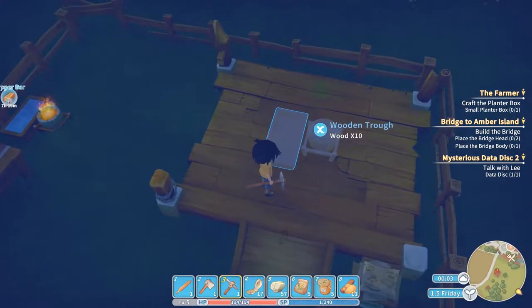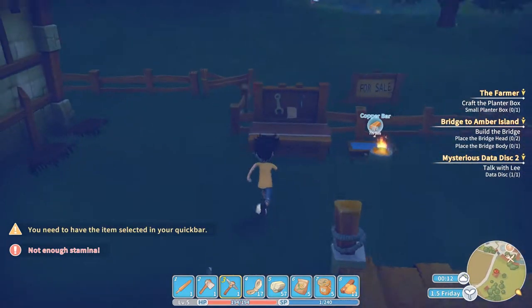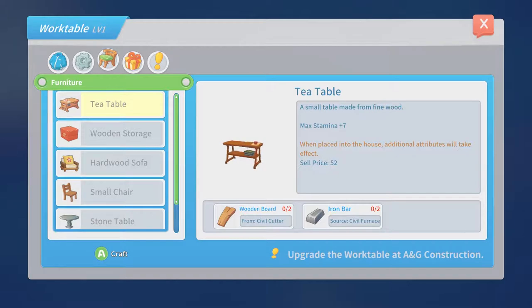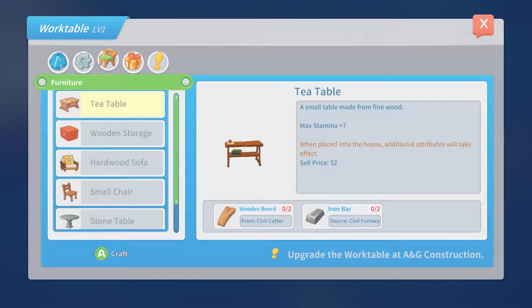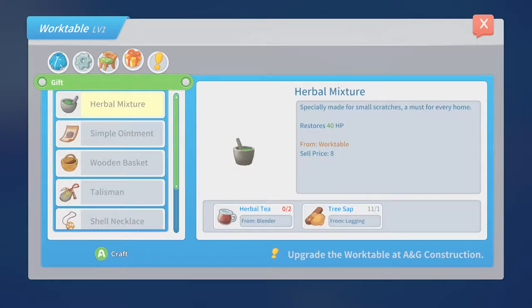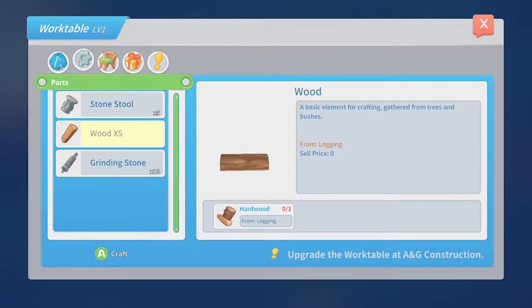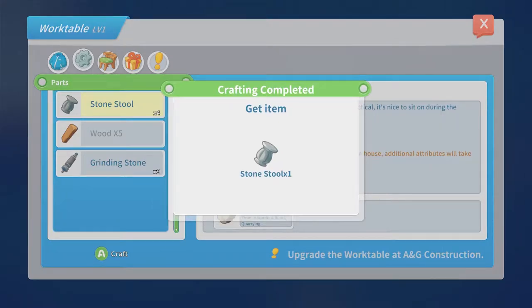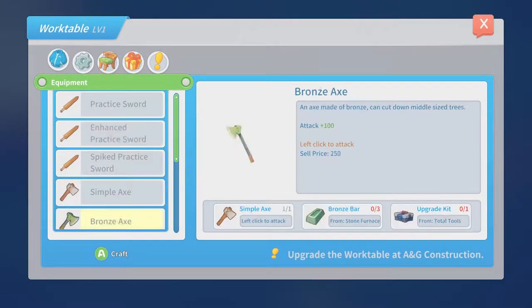I need a stone stool and a wooden trough. It's the next day but I'm gonna get this thing going. Stone stool - got it, just one. A wooden trough - how do I make a wooden trough? I'm missing it somehow.